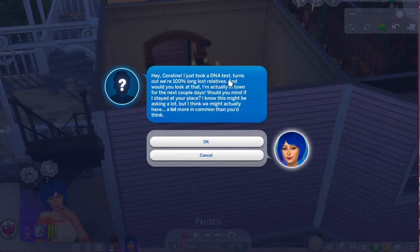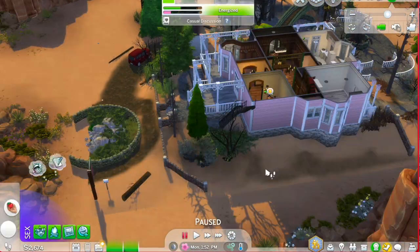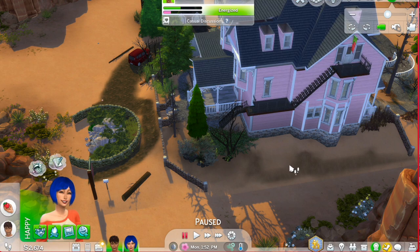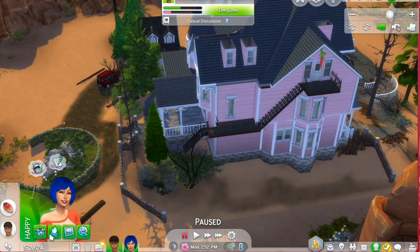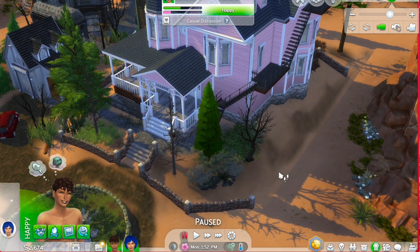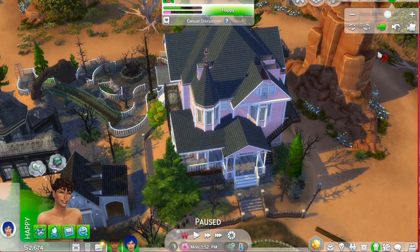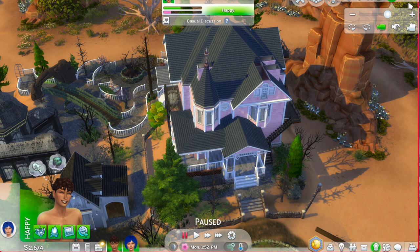She's getting a call — unknown caller. 'Hey Coraline, I just took a DNA test. Turns out we're 100% long lost relatives. And I'm actually in town for the next couple of days. Would you mind if I stayed at your place? I know this might be asking a lot, but I think we might actually have a lot more in common than you think.' First the voodoo doll, now this. Should I say yes? I kind of want to. Are they gonna come now though? Because we're busy. I might have to leave it on a cliffhanger for you guys. They just had some fun — they're both happy. So this is the end of the video. They moved into the Pink Palace and some sketchy stuff is already happening. It's crazy. I can tell this is gonna be really fun. I'm so glad I made these two. If you want to see how I made them, I have a video of that — it will be in the description. Thank you guys so much for watching this video. I hope to see you in my next video or in my other videos. You guys have a great day or night, and peace out.